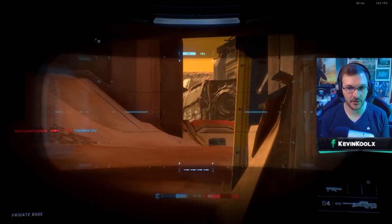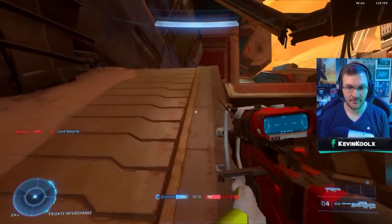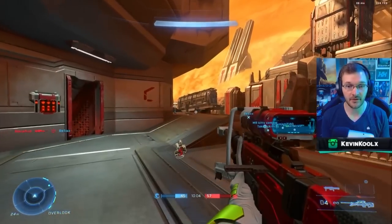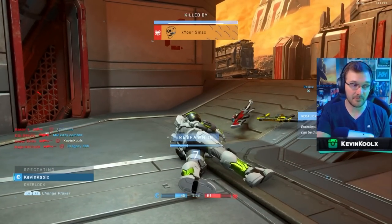Bloodline in H2A was just so campy because everyone spawned with battle rifles that were pinpoint accurate without having to lead your shots, which made it really difficult. I'm circling back to say I really like how they did the sniper rifle in Halo Infinite, where at long ranges you definitely do need to lead your shots, but at more close range like 4v4, you can just stand still and nail shots.